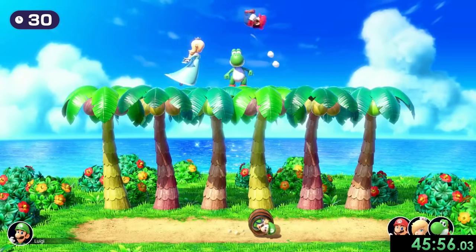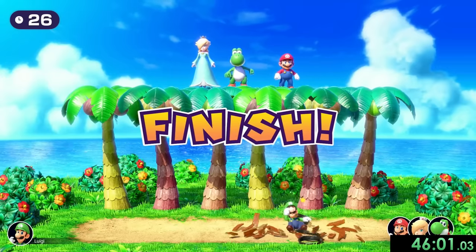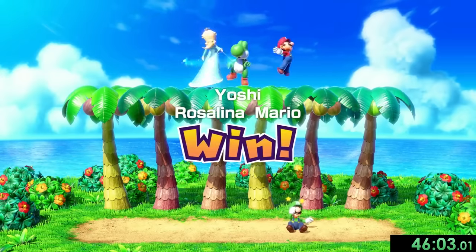Now we have Coconut Conch. I'm going to hit Yoshi just for a little bit of good luck — I just kind of wanted to. And all we have to do is hit Luigi with a coconut. Nice and easy, it just took four seconds.